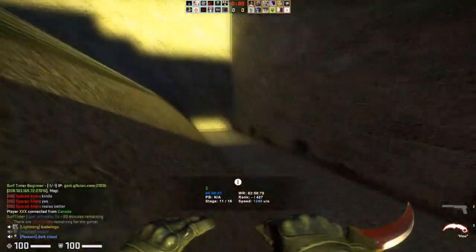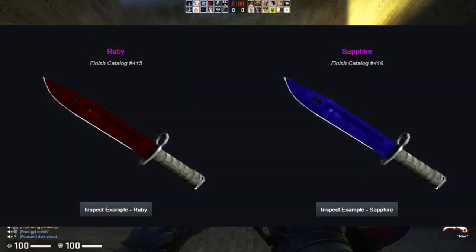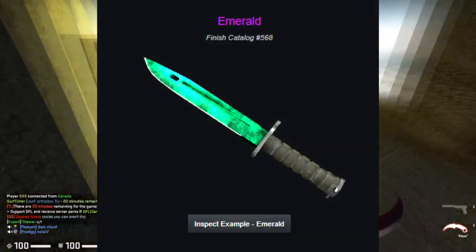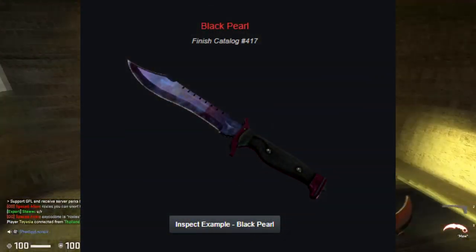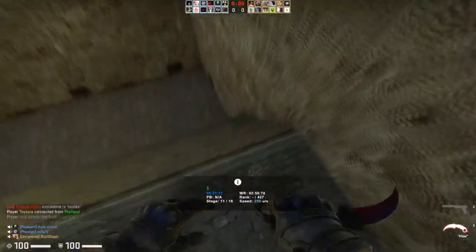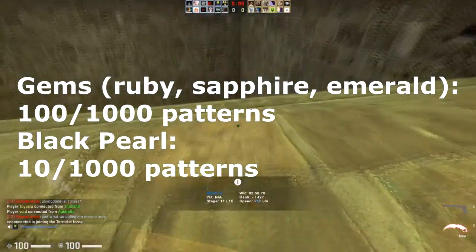As for the doppler gems, those ones are going to be emeralds, sapphires, and rubies. Sapphire knives have a full blue knife, rubies have a full red knife, and emeralds have a full green knife. There are also black pearls, which are mostly black with a kind of blue and pink vibe. It tends to be that people enjoy the gem knives more than the black pearl knives. The black pearls are a 1 in 100 chance and the gem knives are a 1 in 10 chance — so it's a little weird, but people like gem knives better just because they look a lot better.